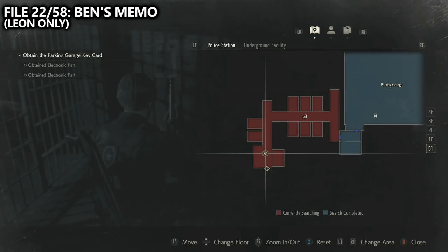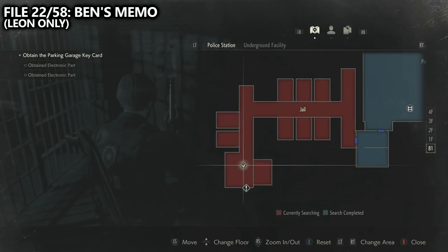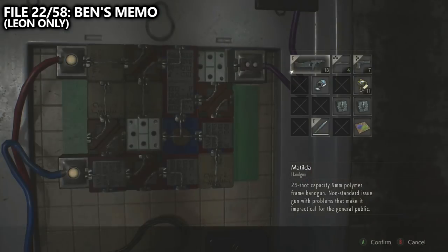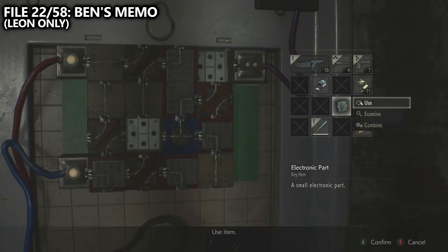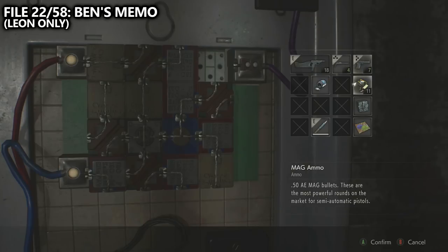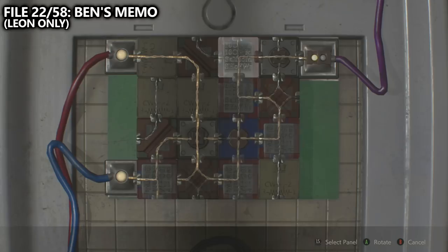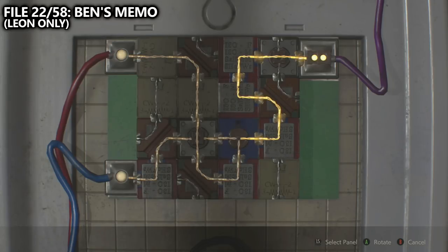After getting both of the electrical components, you'll be able to return to the jail and put them inside of the unit to solve the puzzle and gain access into the jail cell. Inside the jail cell, you'll be able to find two Leon exclusive files. One of them is number 22 — Ben's memo — found on the ground. The other one is the interview transcript number 23, found on Ben when interacting with him.